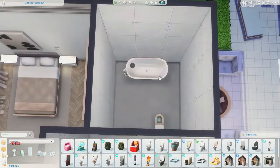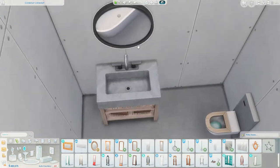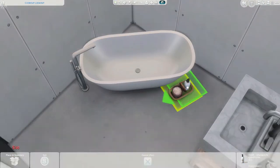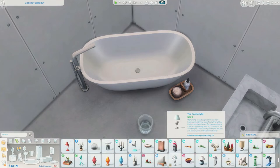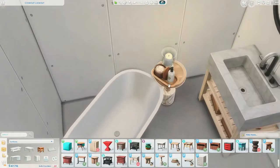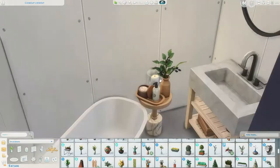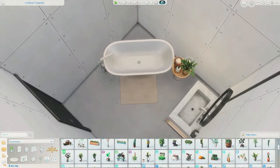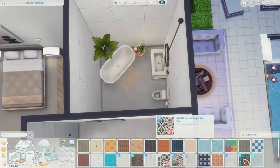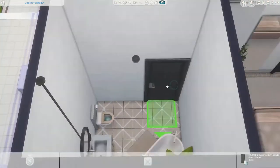Moving over to the bathroom — and you guessed it, it's quite minimal. I put the bathtub on a corner, and I just felt like it added to the whole dynamic of the home. I loved the way it looked, and when I play-tested it and the Sim was in the bath, it just looked so cute and zen. Honestly I was like, I would love my bathroom to look something like this — if me and my husband Dan are ever lucky enough to have a bathroom that size with a tub just sitting in the corner, that would be lovely. I did struggle a little with the wall swatches.